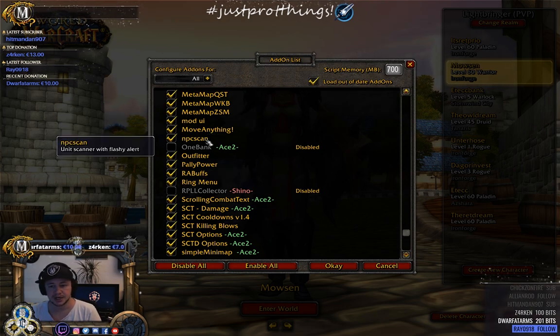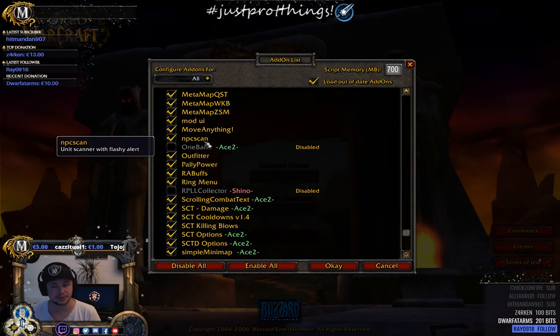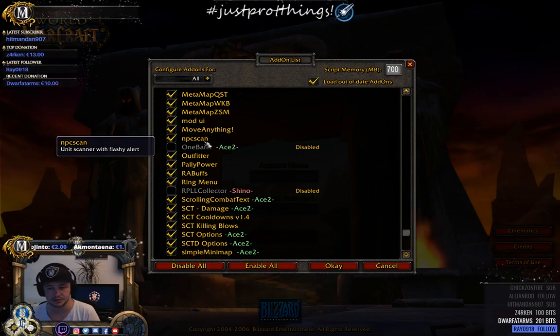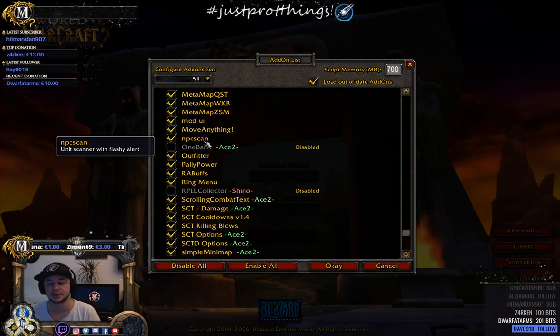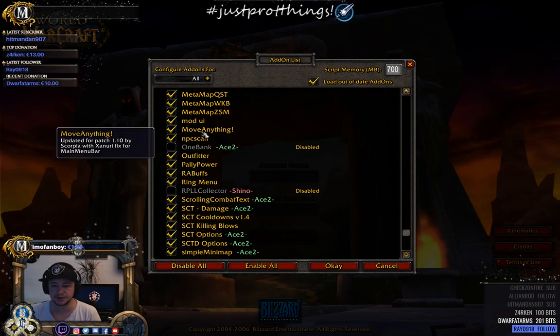Move Anything is in there in case you need to move something. NPC Scan is pretty cool for world boss scouting and scanning. You can type in 'slash npc scan' and a mob name — for example, loots — and whenever that NPC appears it'll alert you.